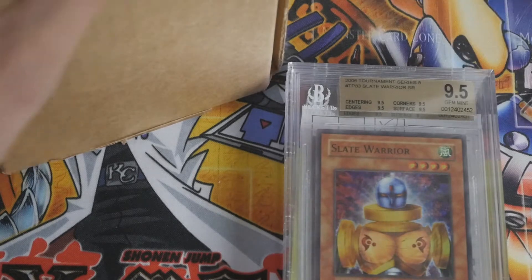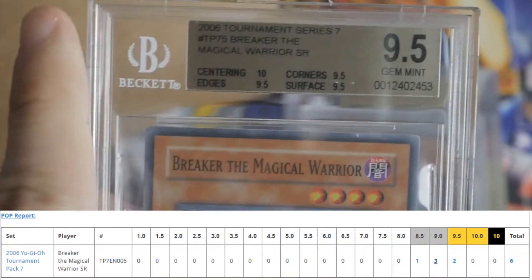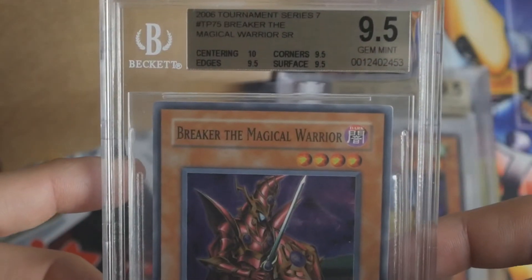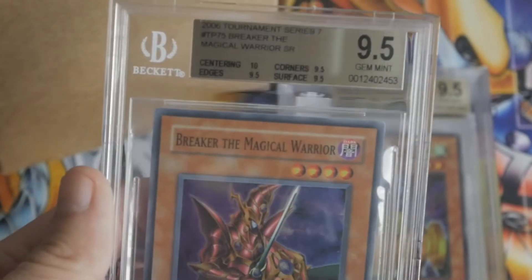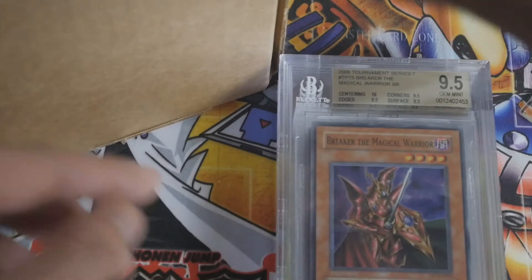This is a big one. This is a Tournament Pack 7 Breaker the Magical Warrior. It got a 9.5 quad plus — 9.5s all around and then a ten on the centering. You look at these two cards and you're just like, this is a 9.5 centering but this is a ten — how different can these possibly be? Subjectivity. It's a really really strong Breaker. When I first saw the grade it was a pop one, and then someone submitted the same card in like the same week because now it's a pop two — graded just a few days after this. Beautiful card, I love that card a lot.